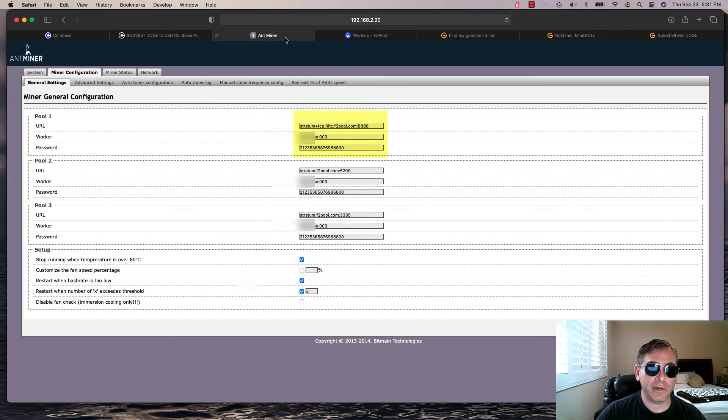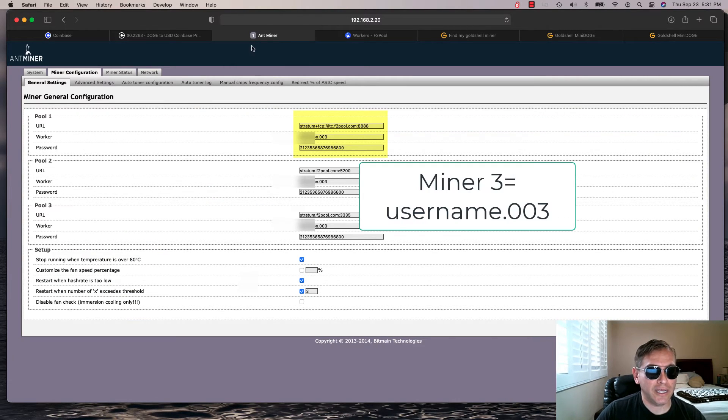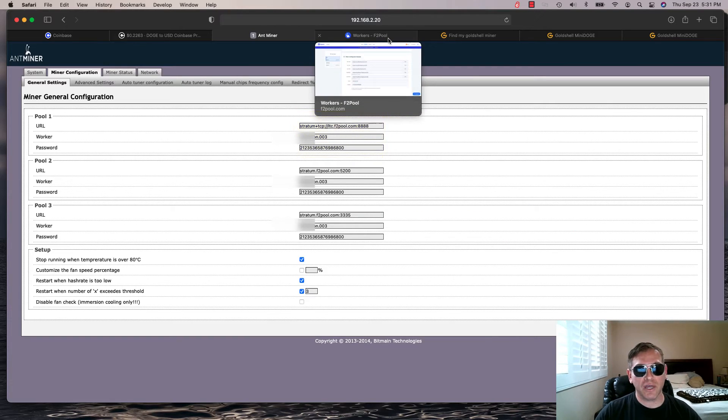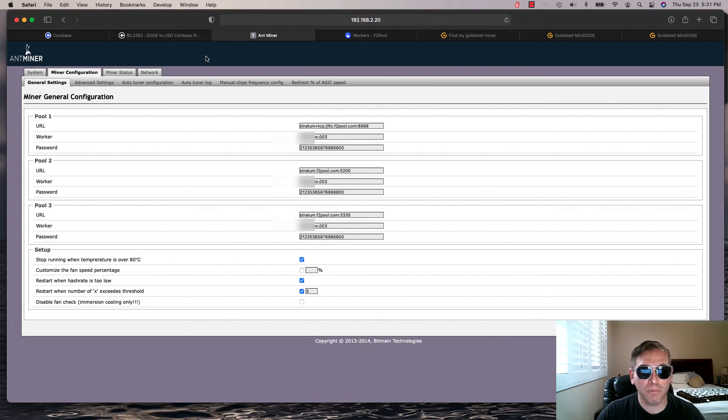Here's my Ant Miner — a completely different ASIC miner — and it's username dot 003 with the same password. So it's not super difficult to set up, but I wanted to share that because some folks were asking how do you set up multiple workers and how do you set up all these different miners. Well, it's pretty simple.